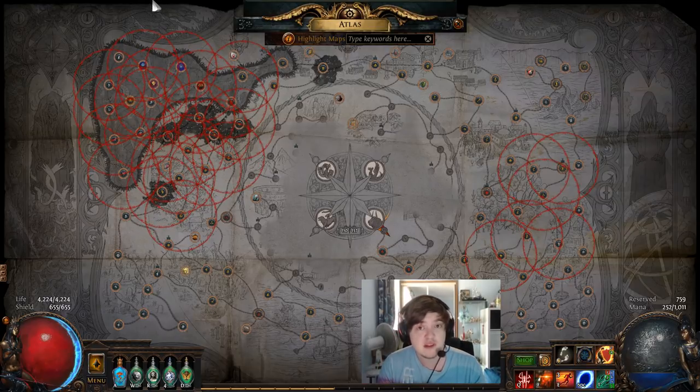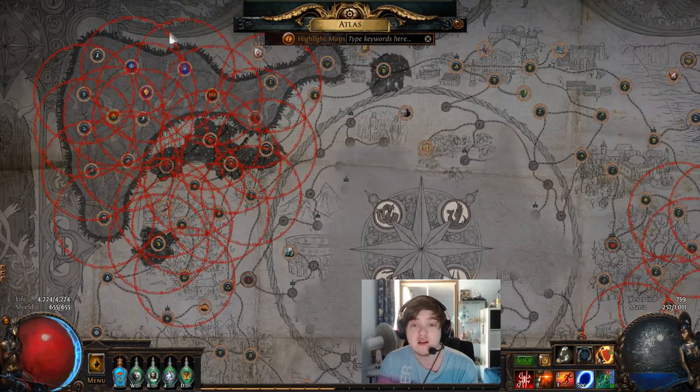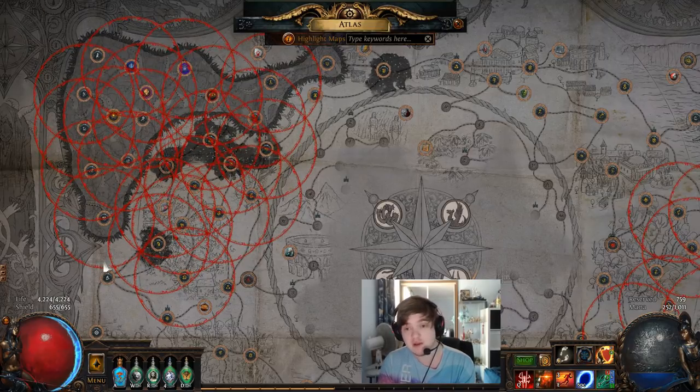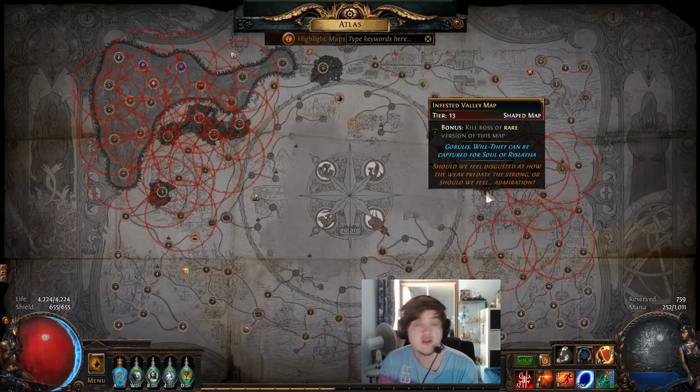There's a very specific way that Elder and Shaper influences work together. If you look at my Atlas, you'll notice the Elder has a large chunk, and then the Shaper is trying to surround him. That is always how they operate — Elder in the middle, Shaper on the outside trying to surround him at all times.